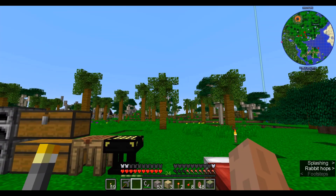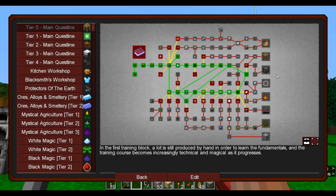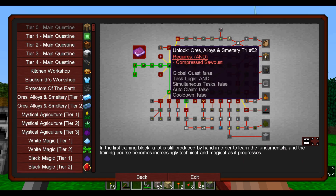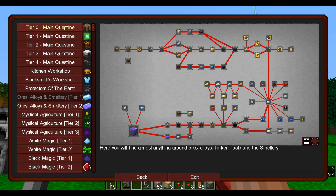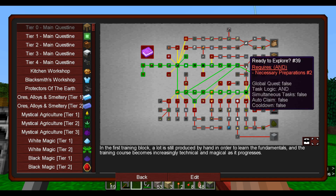The other goal I want to have for today is I want to build the Tinker's Smeltery. So at least I want to unlock that quest line, and to do so we have to build some things.